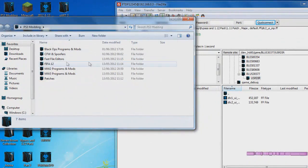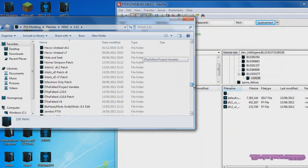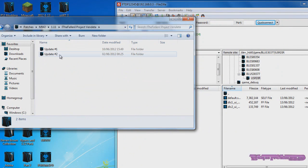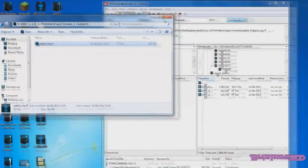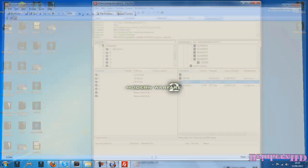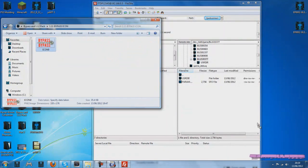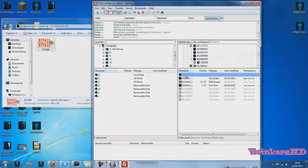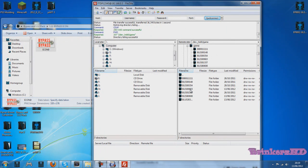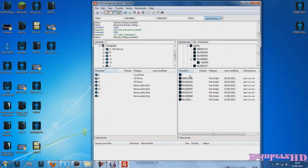Now pick a Modern Warfare 2 bypass patch of your choice. I'm going to use Fallen's Project Vendor unreleased one. Just put in the patch you want. Once done, go back and you'll see the image file in the folder. You can delete that image and replace it with the bypass icon from the bypass 1.12 pack — this just shows you're using the bypass version.